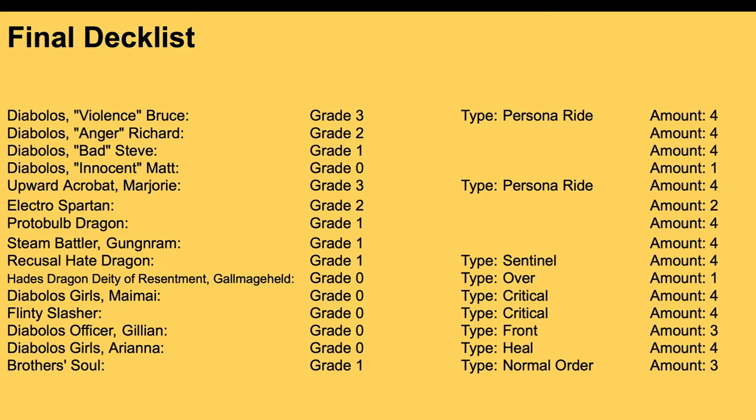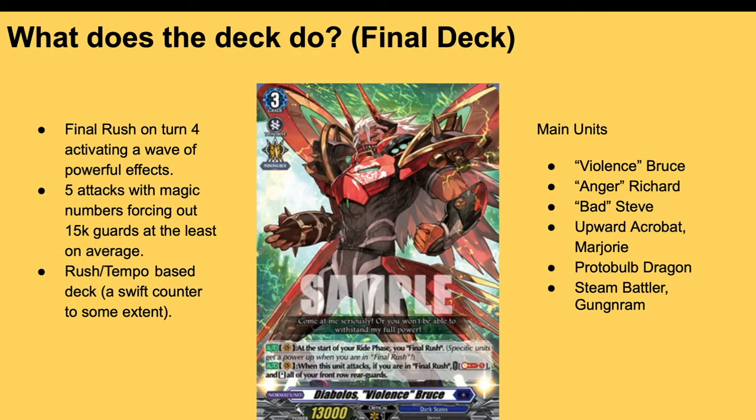Brother's Soul is our normal type order — a grade one that's just a free Soul Charge two. No cost, no nothing. It can get you from three Soul to five Soul really easily so you can already use Bruce. The final deck still has Final Rush — you wait until turn four and it activates a wave of powerful effects, but now activates more. You get five attacks hitting bigger magic numbers. It's still a rush tempo deck — grade one rush, grade two rush, get to grade three, use Final Rush, your opponent's probably dead.